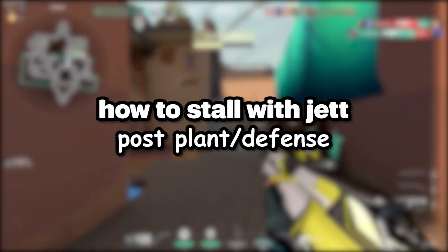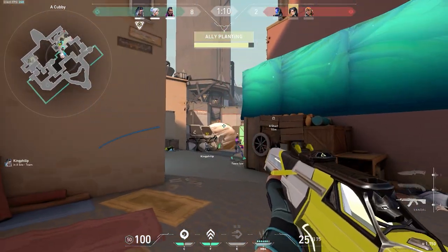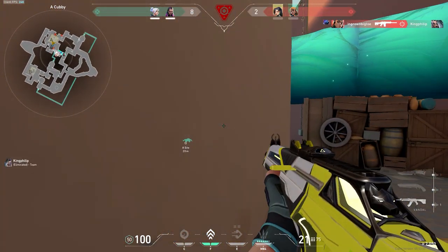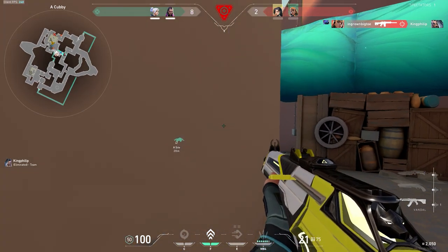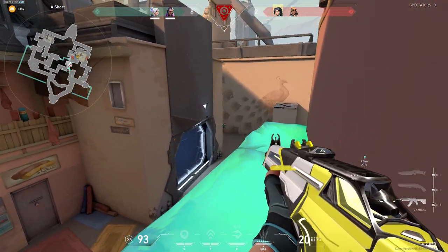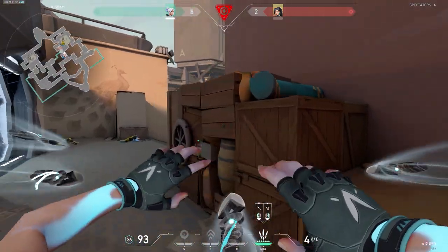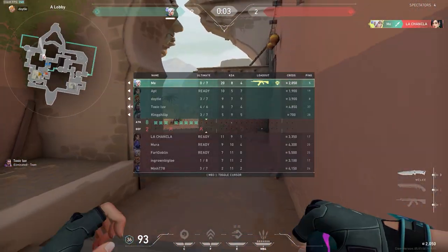Playing post-plant is all about using your utility to delay defenders from retaking — basically stall until the bomb explodes. I bait the Fade since she's in bad positioning, knowing as long as the bomb is planted I'll win the round. I throw smokes to delay the push. Once the Raze pops her ult, I double updraft — if I stay in the corner, I'll die. In 1v1 post-plant situations, pop your knives since they give you full mobility while jumping. I use my knives to get the Sage off the bomb while in her slow — if I had my Vandal out, I probably wouldn't have won.